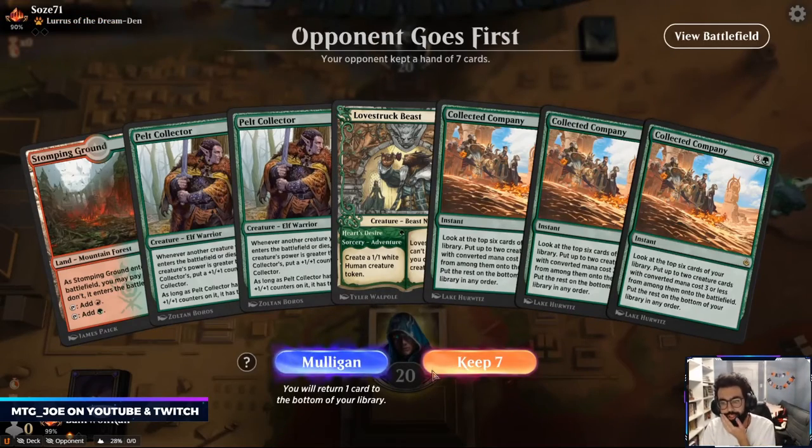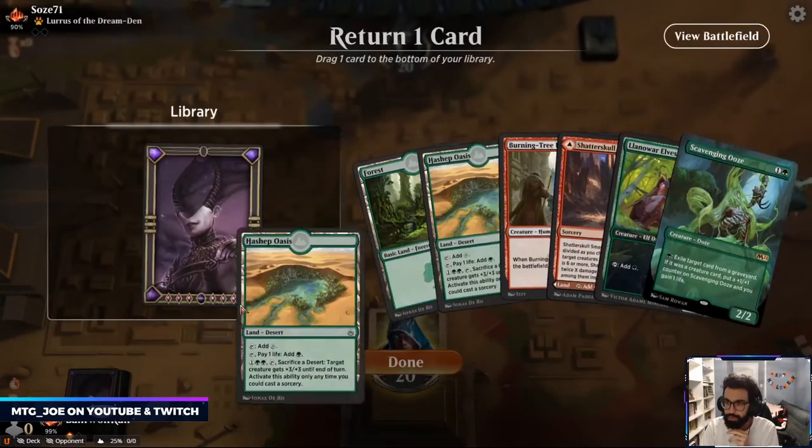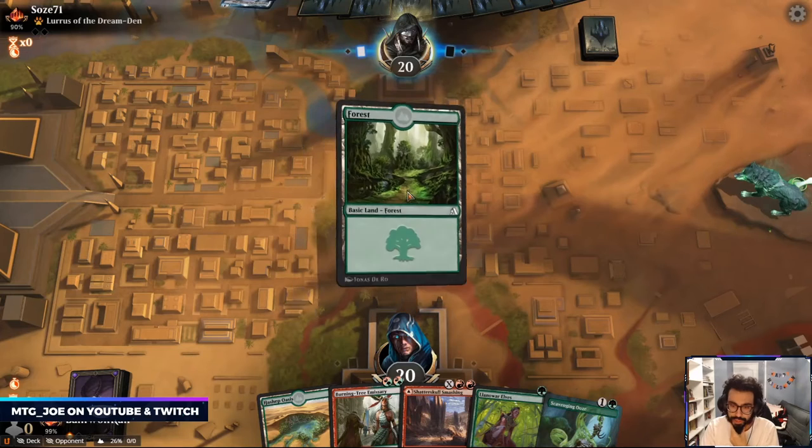What is with our deck and just not drawing lands? Keep — we have lands. What more can we ask for?